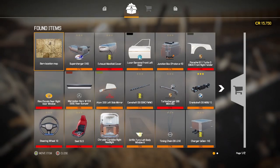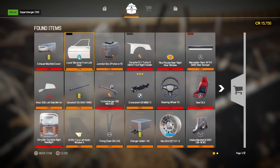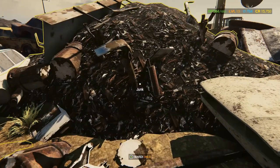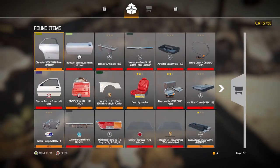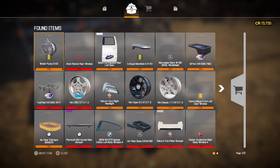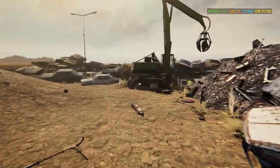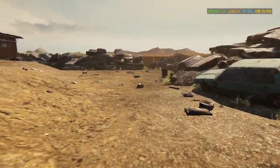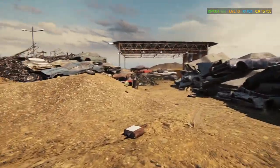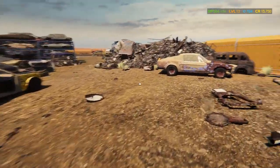Look, we found a barn location map — that is awesome! That's always a good day when you can find one of those. You go and find as many piles of junk as you can and keep an eye out for any cars that might be around. We've got a good selection of parts and pieces, we've already bought a car, and we've got about $15,000 left — we can probably buy two other cars if they're around the $5,000 mark.